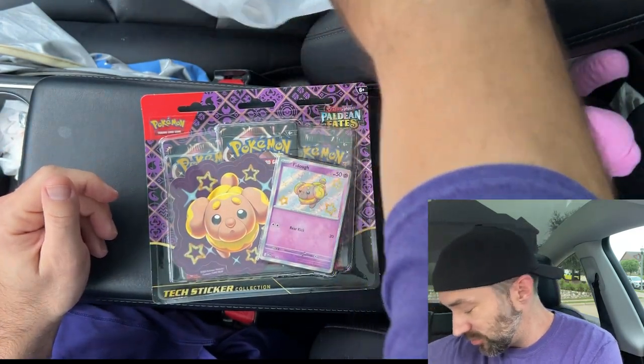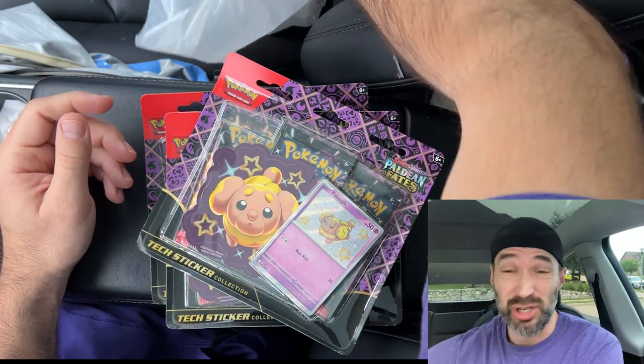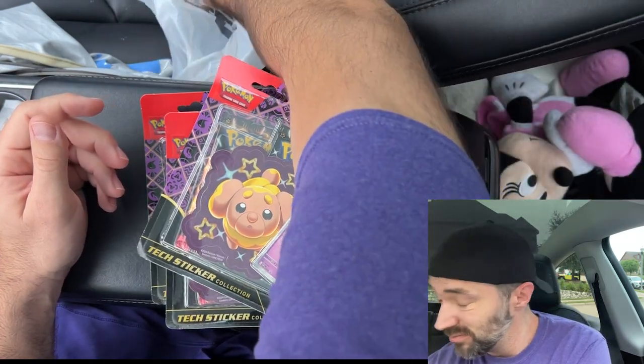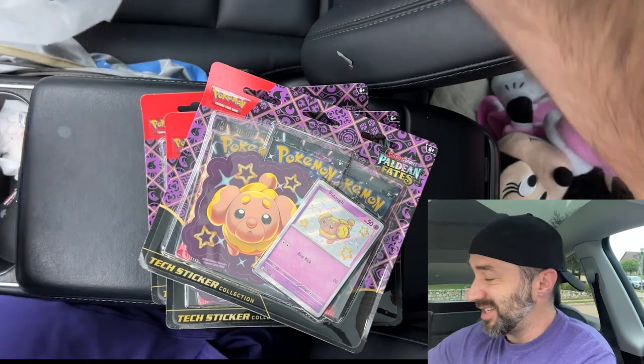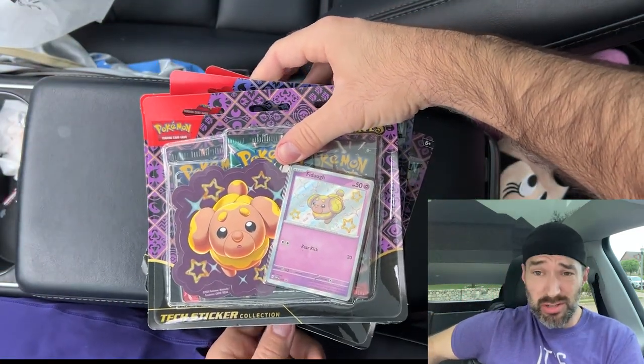They have these Paldean Fates Tech Sticker Collections on clearance for $6 at some Best Buys, and mine had them. So I got five of them. Let's get started unboxing these and see what we get. At $6 each, that's $2 a pack, plus you get the shiny Fado promo card. So that's pretty cool.